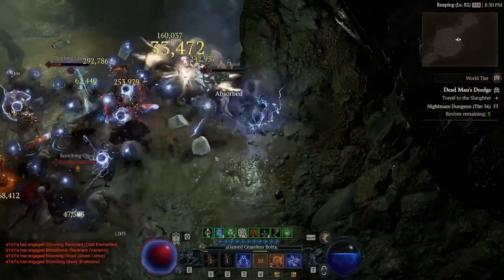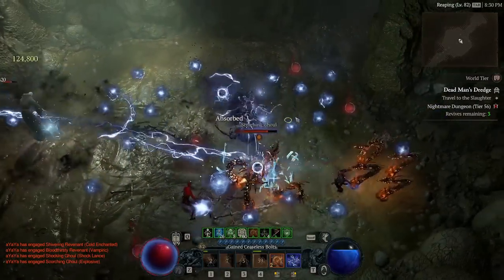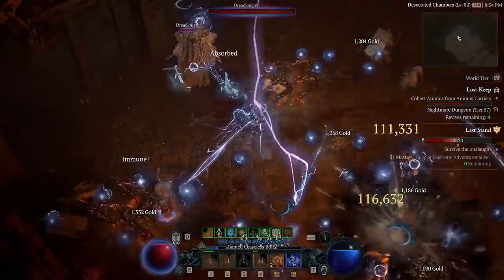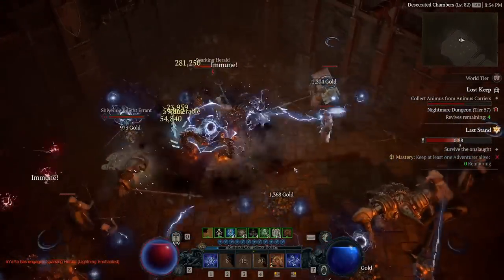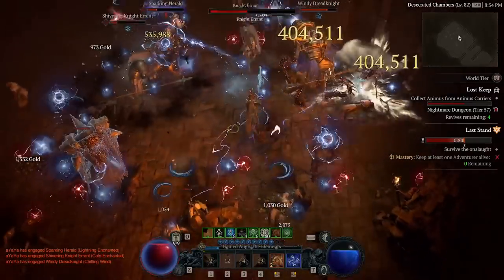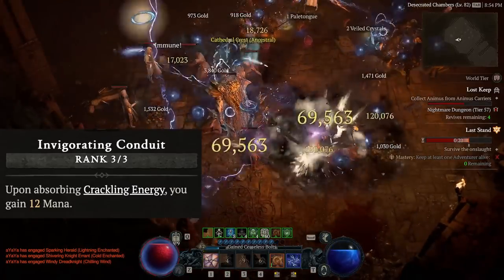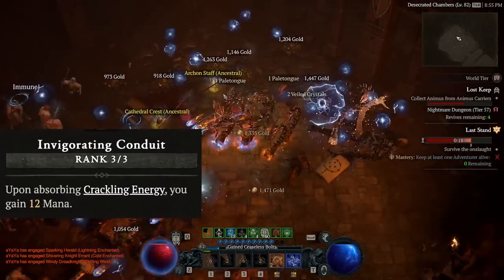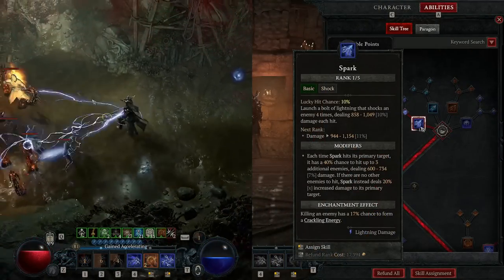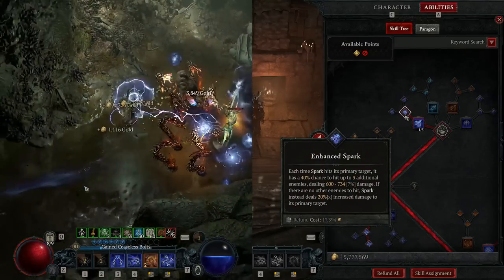You can start using this build right after entering World Tier 4, like level 65 or even earlier. One extra note: there is a need to move around to collect the crackling energy on the ground because each one gives 12 mana, so make sure you spend time running around to collect them for infinite mana.